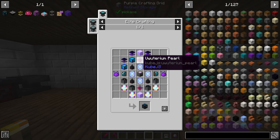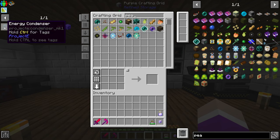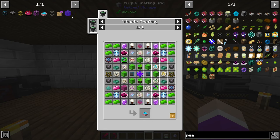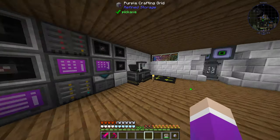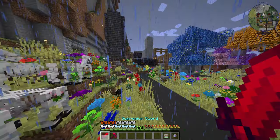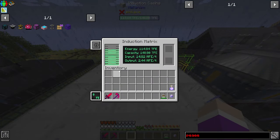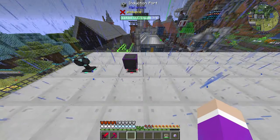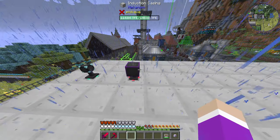I need two uwuterium pearls and looking at pearls I think I have like four - yeah, four of them. So I can make myself one energy condenser and an everlasting guilty pool today, and then we can make ourselves our creative energy cell. Even though technically we don't need the creative energy cell - I might craft it and hook it up to let this thing power everything, because it's nearly full.